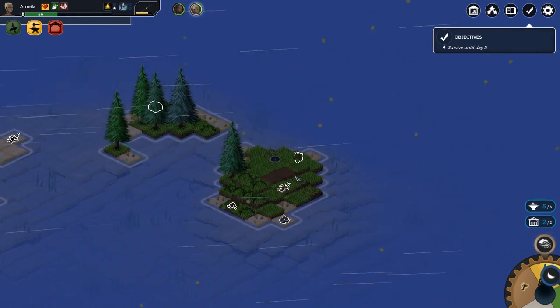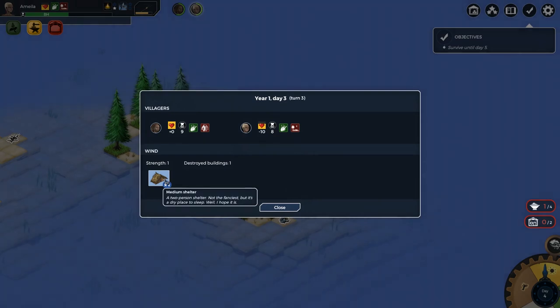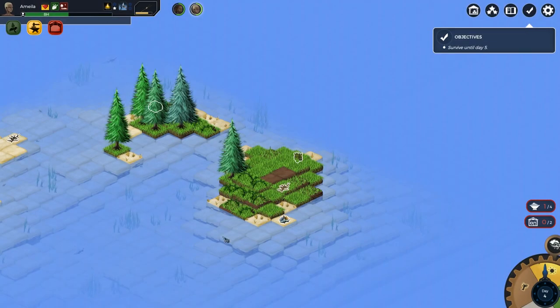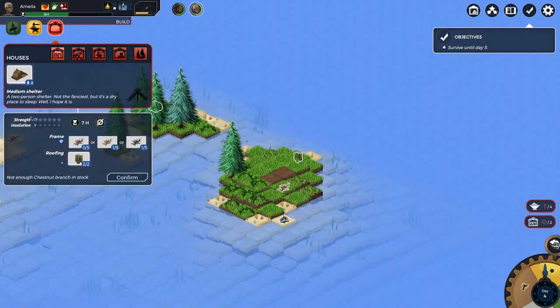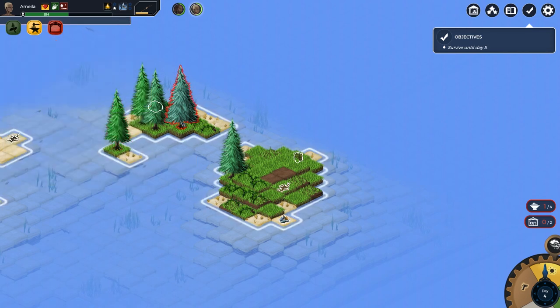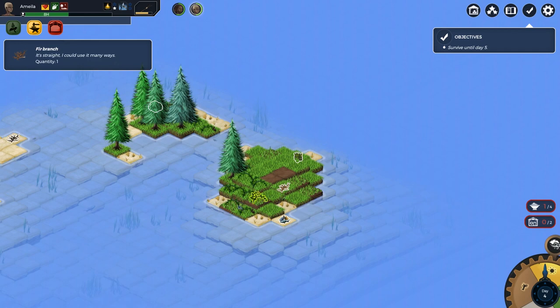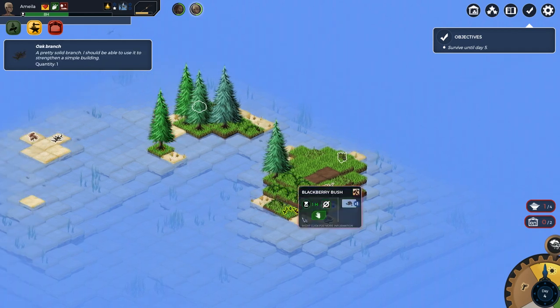Uh oh! Oh no - my shelter! Did you all see that? My house! Can we build a new one? Do we have the materials? Missing branches - but there are no more little trees. We don't have any more. We can't build another shelter! We're boned - we're sleeping outside, friends.